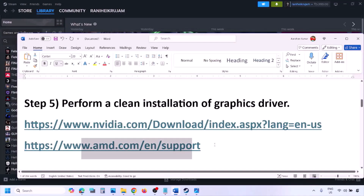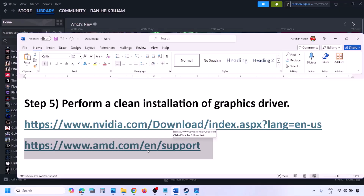AMD card users should first uninstall the current graphics card driver, restart the computer, then go to the AMD website, select your graphics card, download the latest driver, install it, restart your computer, and check.